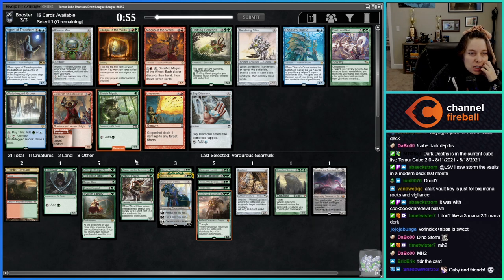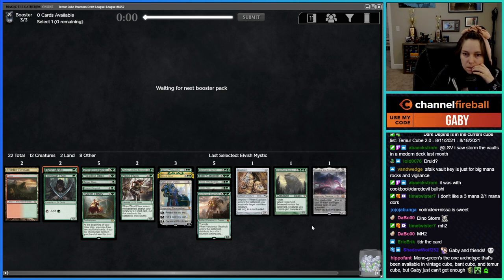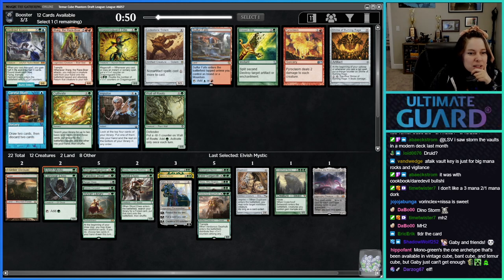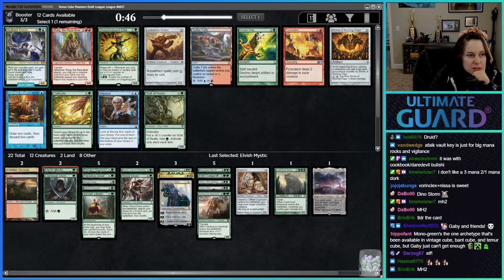Tooth and Nail or Elvish Mystic — we just take Elvish Mystic here, pretty easy. Mono-green is the one archetype that's been available in Vintage Cube, Band Cube, Timor Cube. I can't get enough. It's not even that I like it that much — it's just that sometimes it's really open and it just makes sense to be in that archetype.